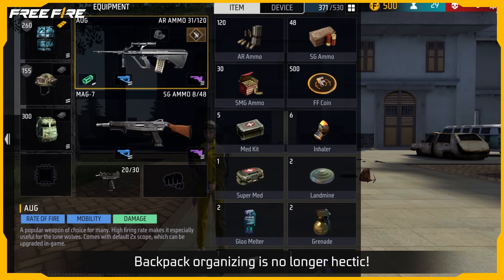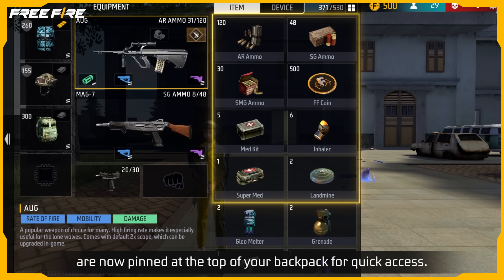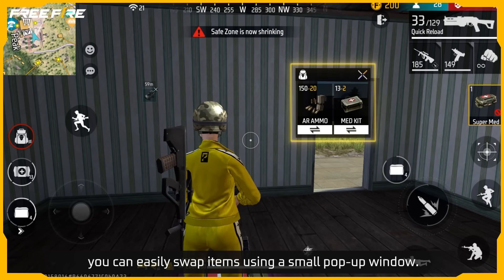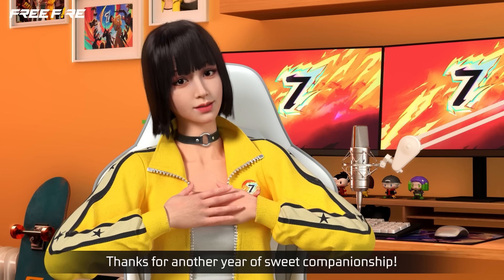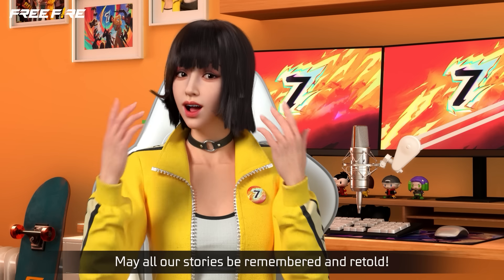Backpack organizing is no longer hectic! Essentials such as coins, ammo, and medkits are now pinned at the top of your backpack for quick access. Plus, when your backpack is full, you can easily swap items using a small pop-up window — no more digging around to manage your inventory! That wraps up this episode. Thanks for another year of sweet companionship! May all our stories be remembered and retold!